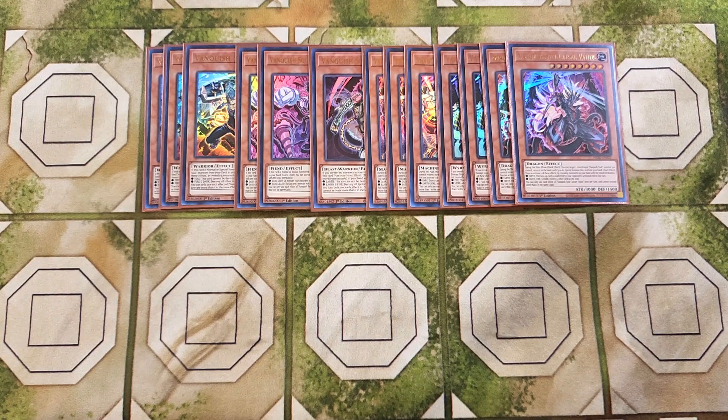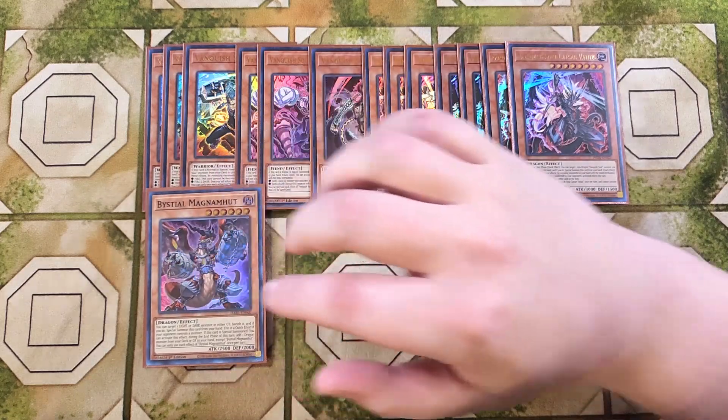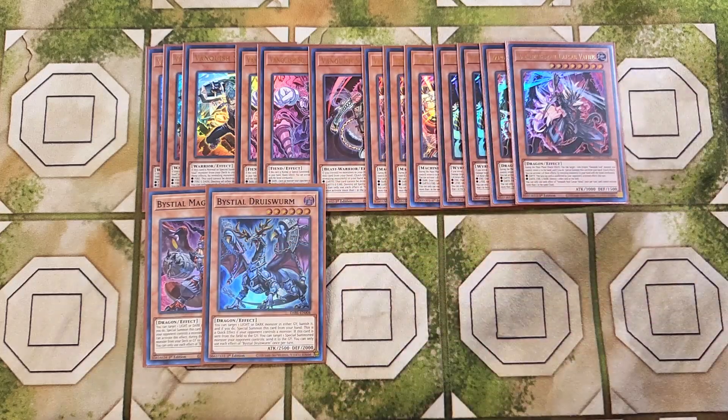We then play four tech cards. First, a single copy of Bestial Magnemunt. This card lets you target a light or dark monster in the graveyard, banish it, and then special summon itself from your hand as a quick effect if your opponent controls a monster. During the end phase, it lets you add a dragon from your deck to your hand — which can be your copy of Caesar Valus. Or it can search Druis Wyrm, which is also a good one-of in the build. Both of these cards are currently at one in Master Duel, and Druis Wyrm is great for spot-removing cards on the field.